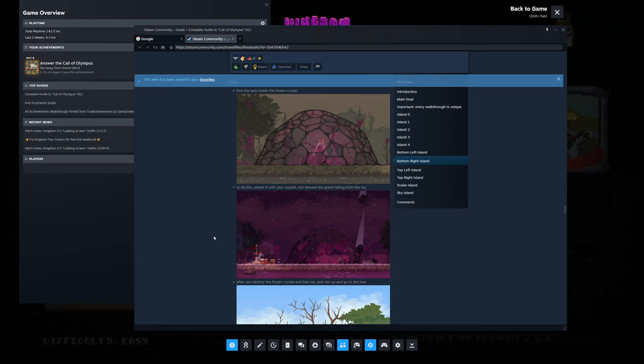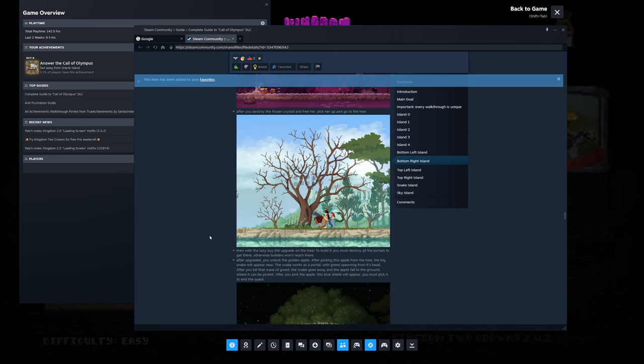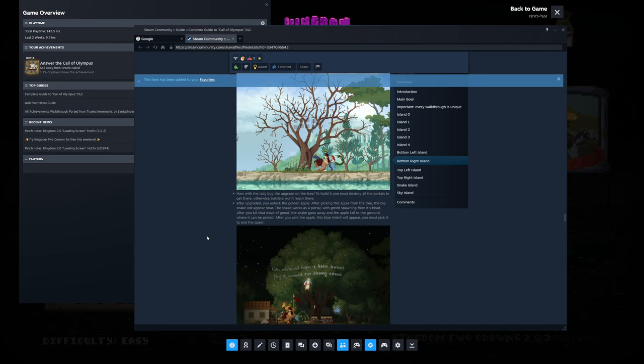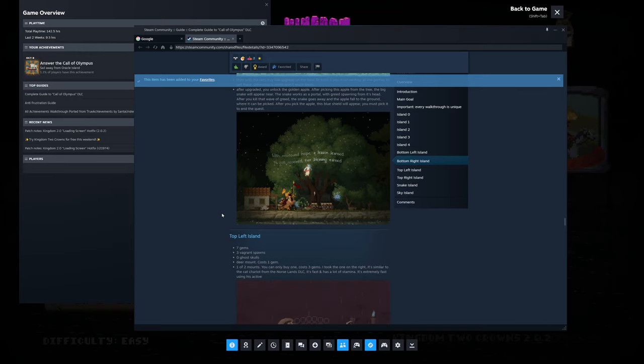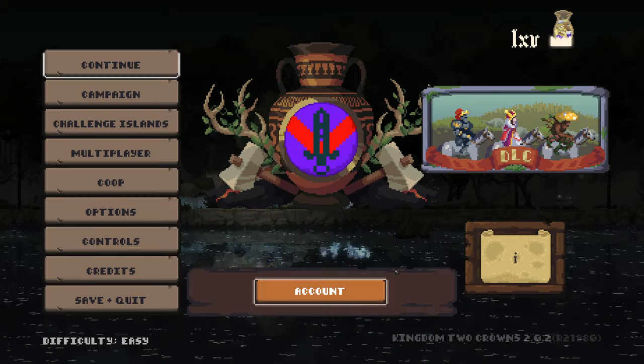To do this, attack it with your squads, but beware the greed falling from the sky. After you destroy the frozen crystal and free her, pick her up and go to the tree. We're in with the lady by the upgrade on the tree. To build it, you must destroy all the porters to get there, otherwise the boaters won't reach there. After you upgrade it, you unlock the golden apple. After picking this apple from the tree, the snake will appear. The snake works as a portal with greed spawning from its head. After you kill that wave of greed, the snake goes away and the apple falls to the ground where it can be picked. After you pick the apple, the blue shield will appear and you must pick it to end the quest. So that's our little quest here.